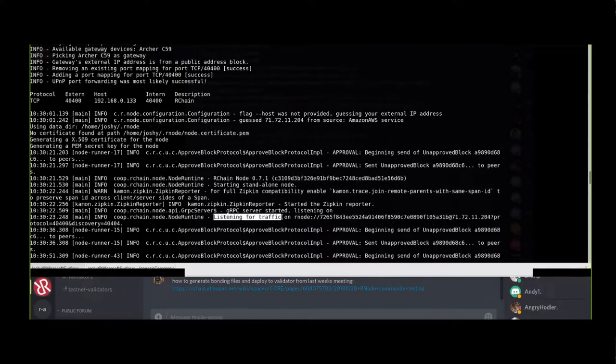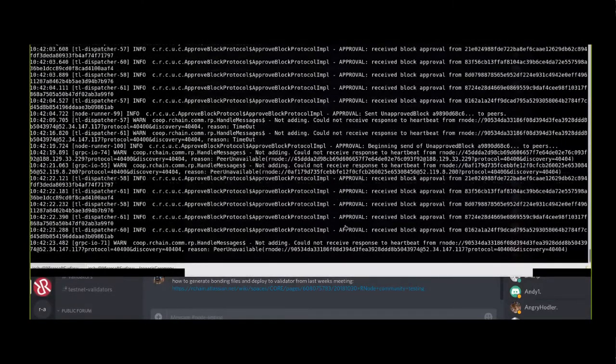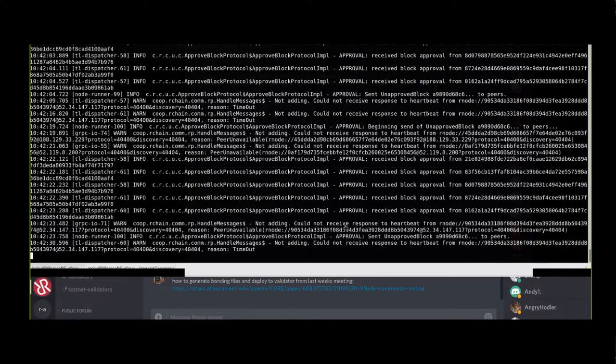Joshie, why are you generating always a new address? You can leave the PEM file and you'll get the same address if you leave the certificates - the TLS files - in the RNode directory. Oh, that's good to know! The reason I did it was because I just clobber my entire .rnode directory. I usually just delete Casper and RSpace. That seems like probably a better idea. It looks like we've got six approvals now, that's good.